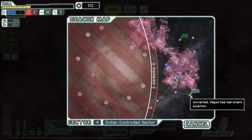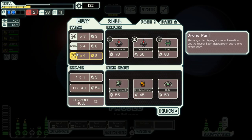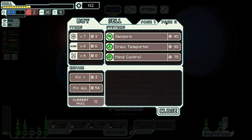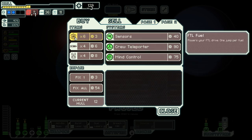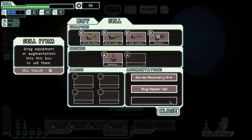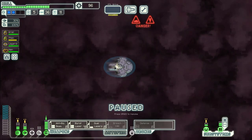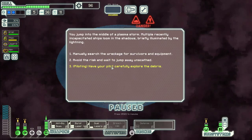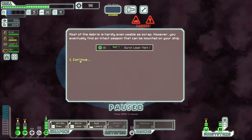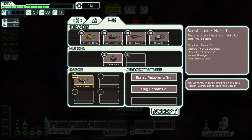There is a store — let's go to the store. We need a bit of fuel and a bit of repair. Otherwise they don't really have anything useful to offer. It looks like this sector will be another dive. Oh — Burst Laser Mark 1, requires 2 power and has 2 shots. Okay.